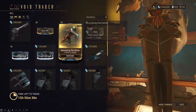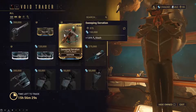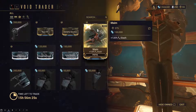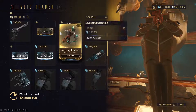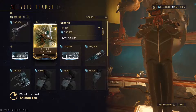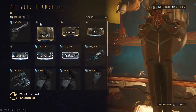Then we have the three slash proc mods. We have the Bus Kill for melee at 120% slash, Sweeping Serration for shotguns, and Maim for pistols. I just bought the Maim because I didn't have it yet. There are definitely some good mods and they are worth the credits. It's not a lot of credits but it's a decent amount of ducats — 375 is definitely worth it. You might want to get those if you don't have them in your mod collection.